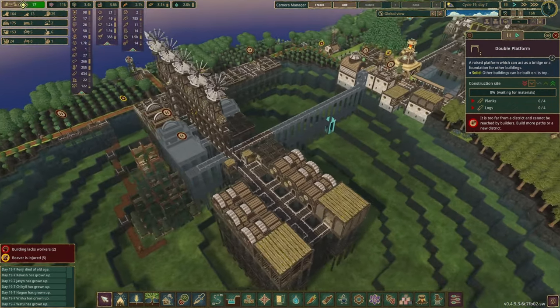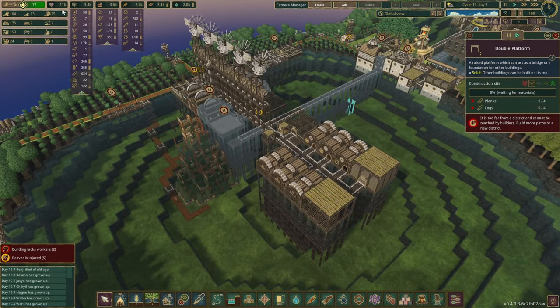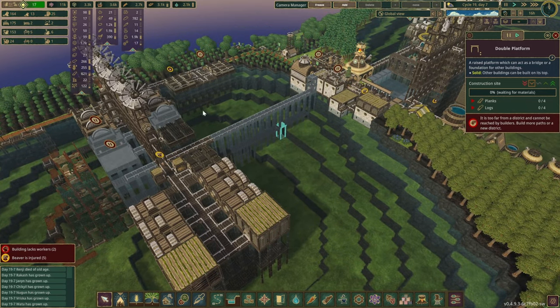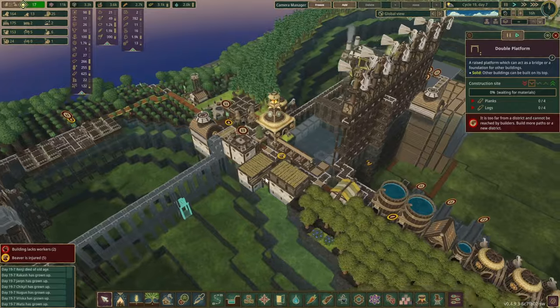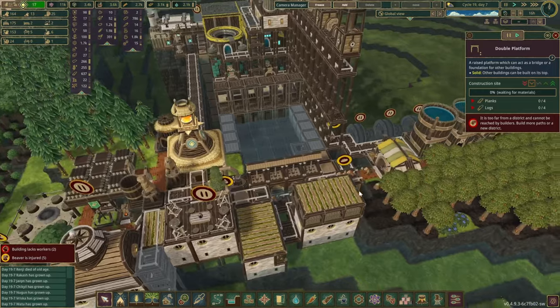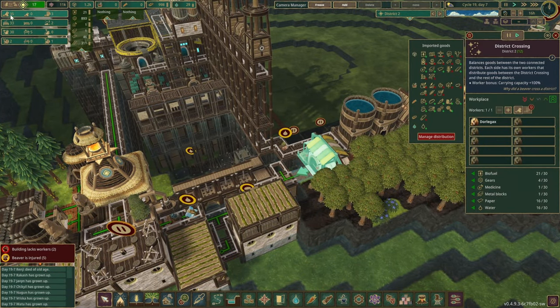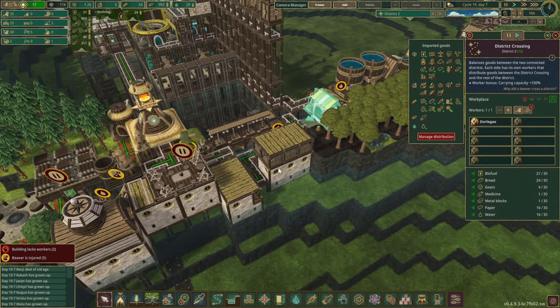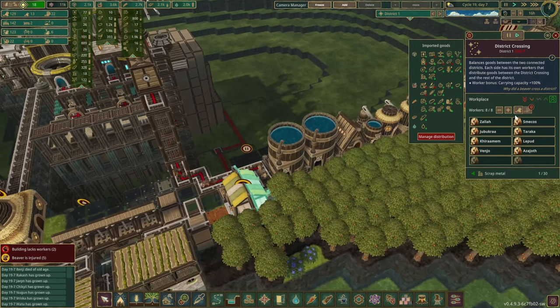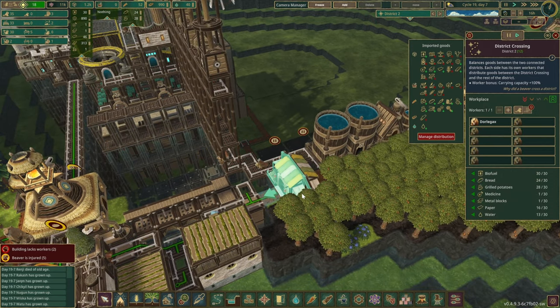That's everything that's happened in this district. We've also had a huge amount of new beavers born into this colony and they do complain a little about access to water and some food — probably because we've imported about 35 of them into District 2. I've added a few more beavers into the other side of the building, so deliveries will hopefully be a little bit quicker now.